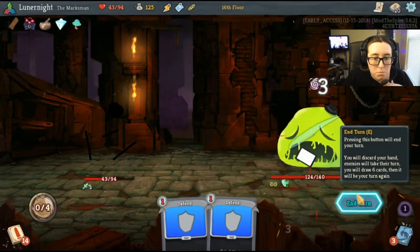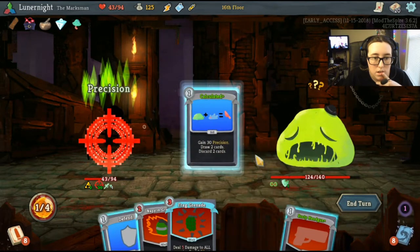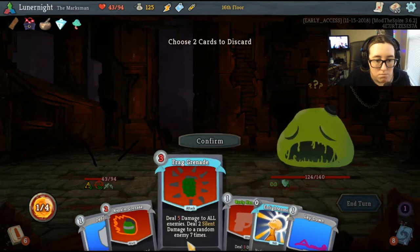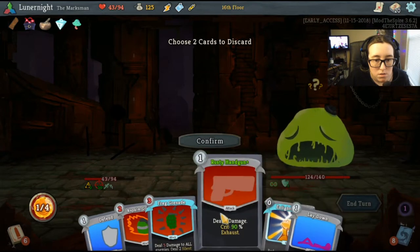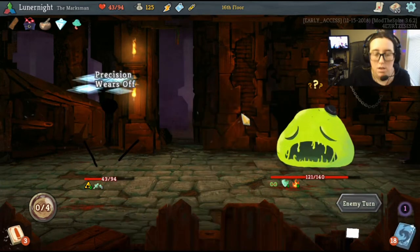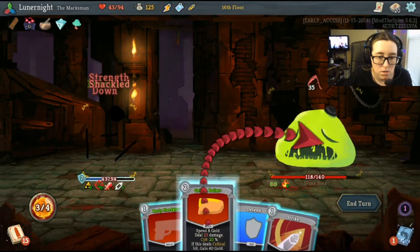Explosive expert, calculated — I should've done that first, it's alright. Discard — you and you. Let's use this on you. Yeah, end my turn. Slime crush push — down, aw.